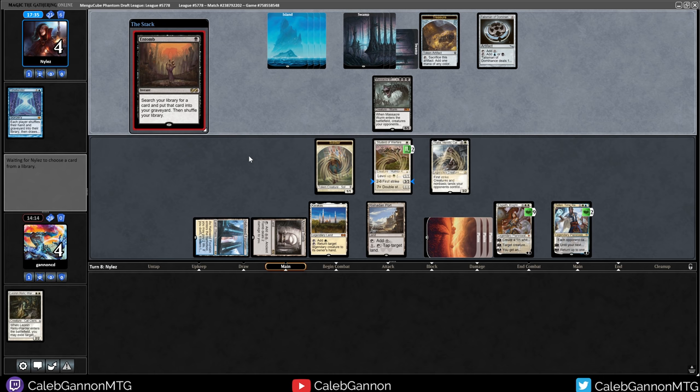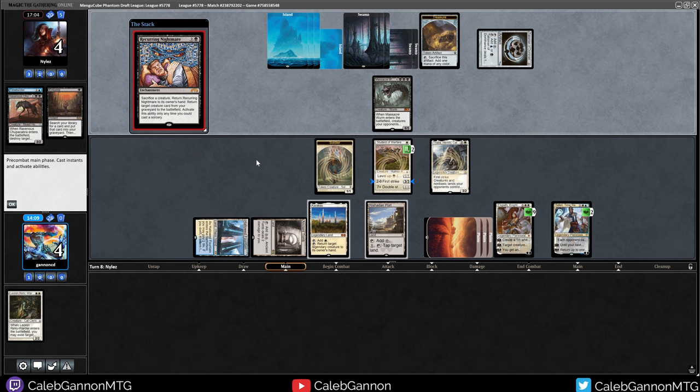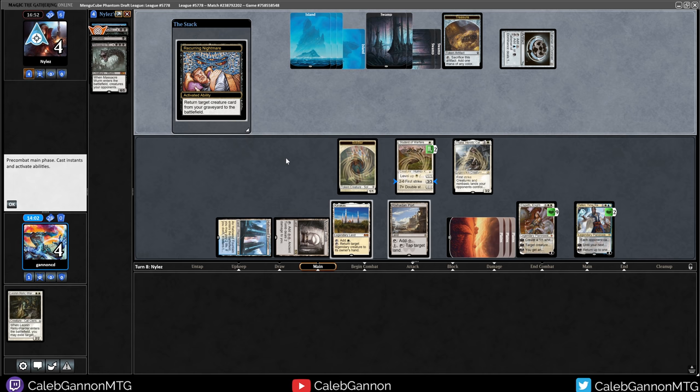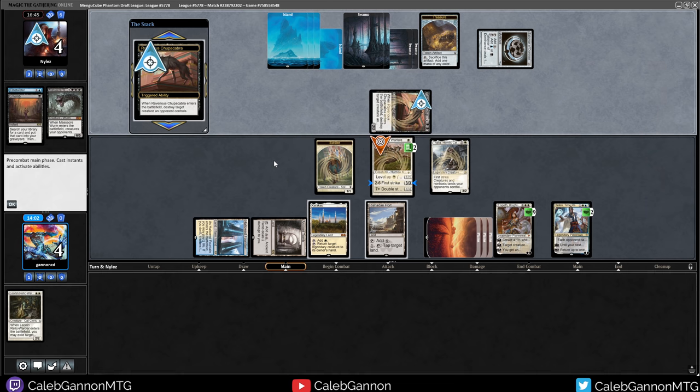Chupacabra hits me for 2. But if they exhume Chupacabra I do get my Leonin Relic-Warder back. They can Recurring Nightmare Chupacabra into Recurring Nightmare Massacre Worm - so leveling up Student to a 3-3 was important. They get Chupacabra - that was the correct target. Yikes, we're in trouble.